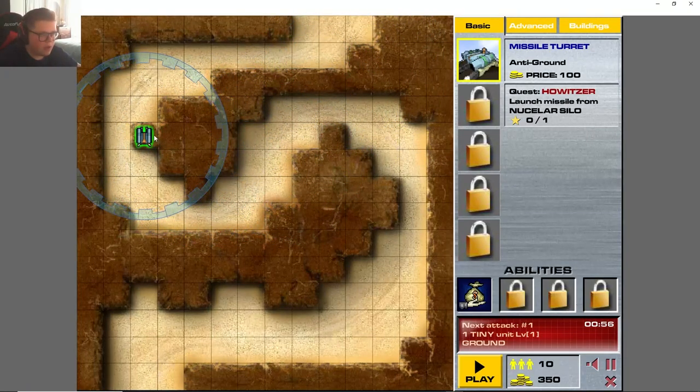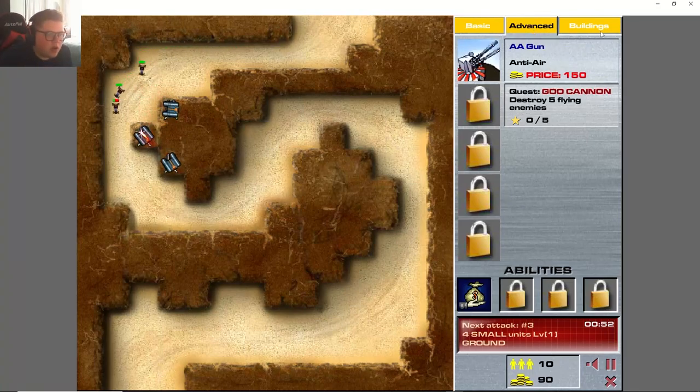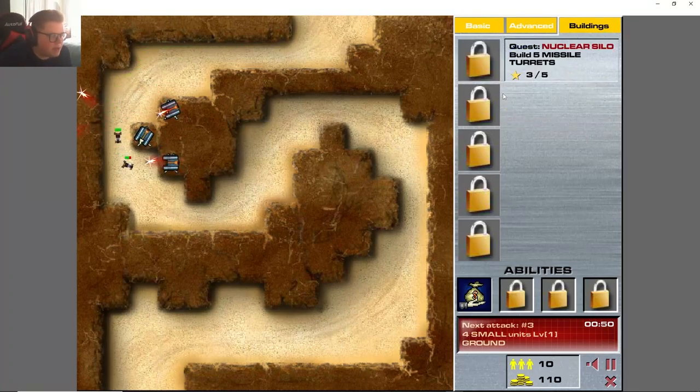Okay, so we have some gold. Let's put towers right here, here, and here. Hit play on the first round — I think it was 50. This works just like a lot of other tower defense games with the rounds, the money, and the lives. This one is a little different though because it has specific air and ground guns along with buildings, so it's pretty interesting.